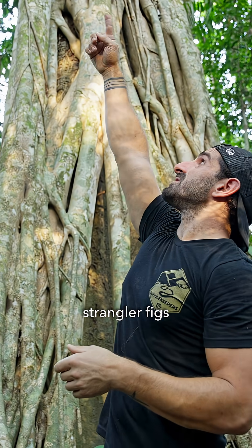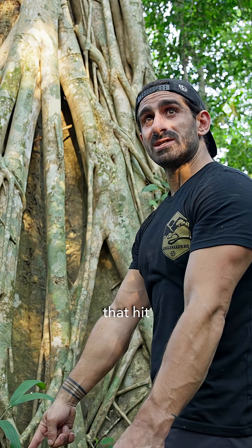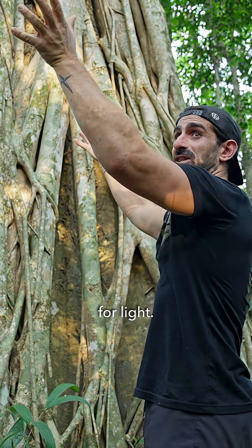So when those strangler fig seeds get left on the branches of a tree, they get a turbo pack — it's like a trust fund. They're way ahead. Then they drop down some roots that hit the ground, get some nutrients, hit the rain, and then they out-compete the host tree for light.